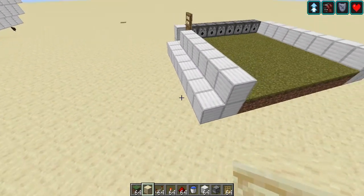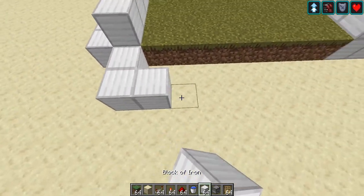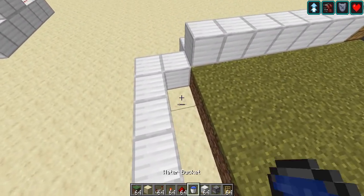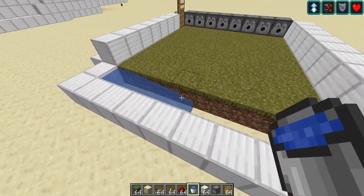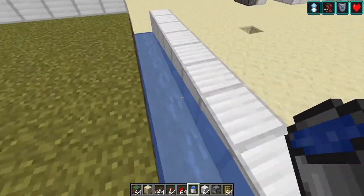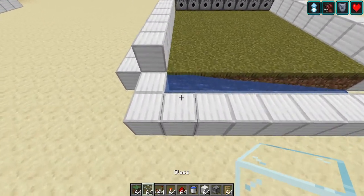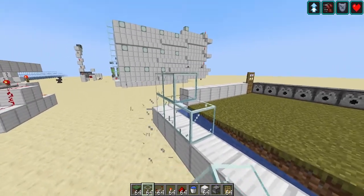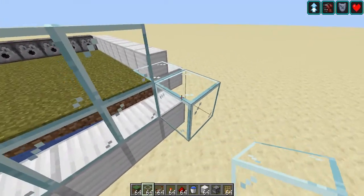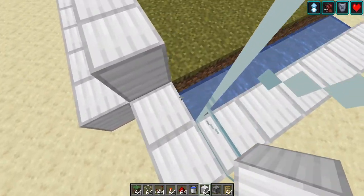You're basically gonna cover up this part, because this is where the items are gonna be. Put water right there so when it pushes the items it goes towards the water stream. Even though this isn't mandatory, I do recommend adding glass right here so you can actually see when it's fully grown.